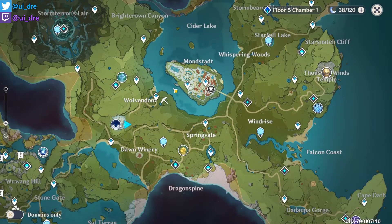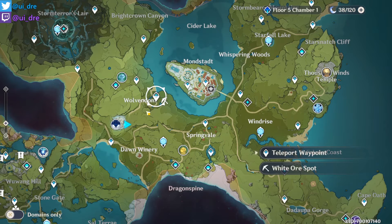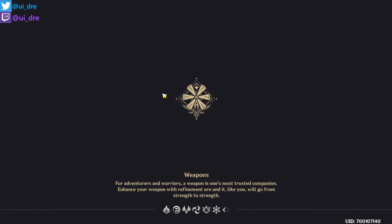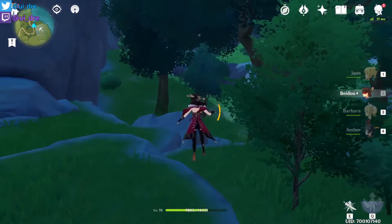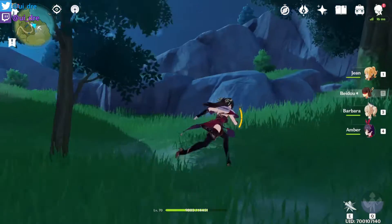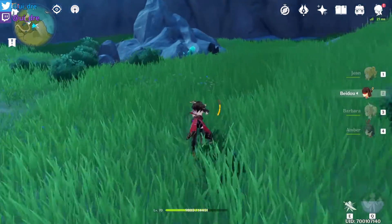The first ore spot is right here. I called it the White Ore Spot. Let's just get to the teleporter which is in Wolvendome, so you can just teleport over there. Run in the direction where I marked it — it is down-right from the teleporter.